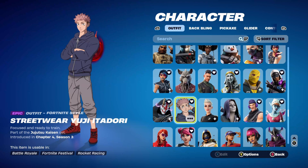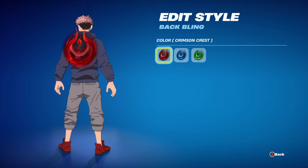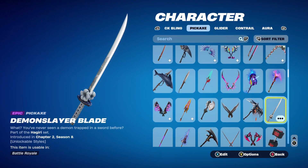Let's get into the first combo. The Back Bling is a red-themed Crimson Crest, part of the Order of the Waning Moon set, introduced in Chapter 3, Season 1's Battle Pass, using the standard red color. The first pickaxe is the Demon Slayer Blade, part of the Higiri set, introduced in Chapter 2, Season 8's Battle Pass — Charlotte's pickaxe from that season. If you don't have it, you can use Michonne's Katana instead.